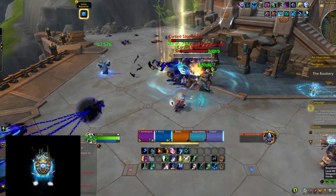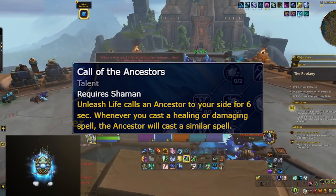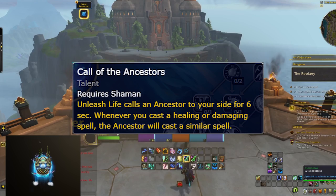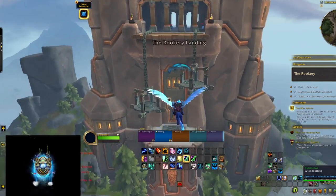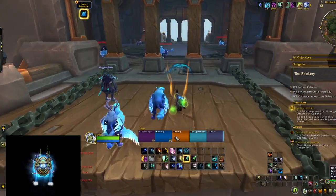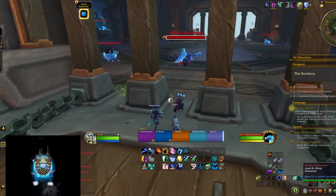The whole Farseer tree revolves around summoning Ancestors to help you heal, and you do that by using the Unleash Life spell. That's a talent we don't normally run in dungeons, so I was reluctant, but I had to drop Undulation and pick Unleash Life to test this. It didn't actually feel bad at all — in fact, being a heavy Chain Heal caster, I didn't get much value from Undulation anyway.